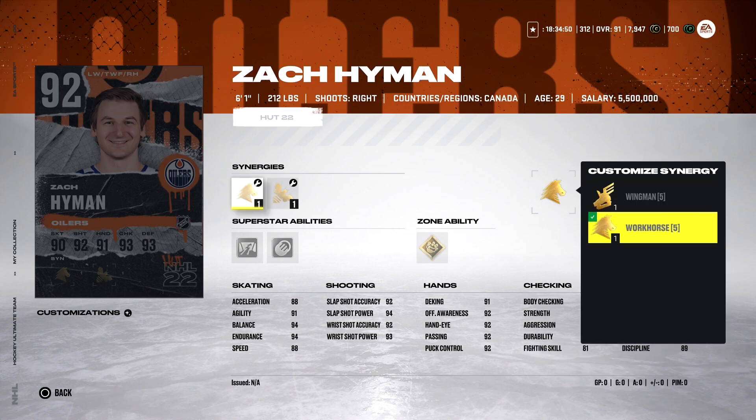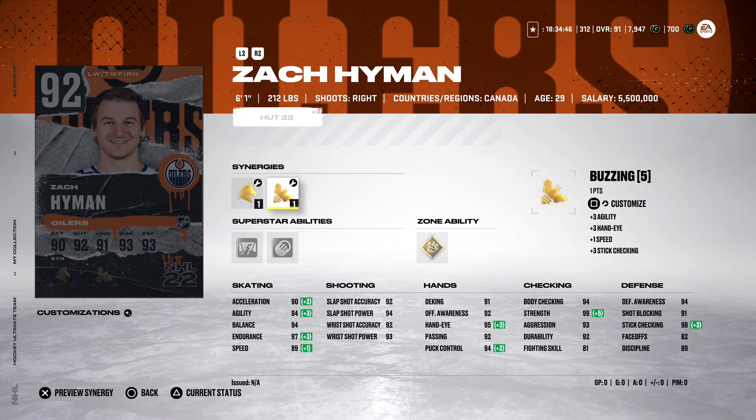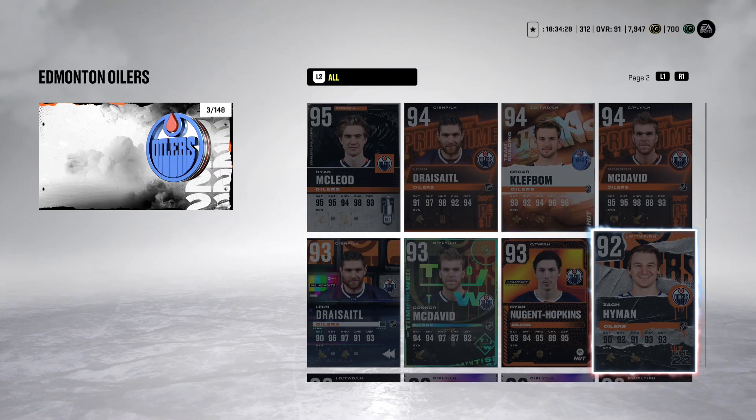6'1", 212 pounds — that is great size for a center. However, for a winger, I don't think I'm a big fan of Zach Hyman unless he gets a big boost to his speed or something. Close Quarters, Total Eclipse, and No Contest — I'm not a big fan of the card, that's just me though. Maybe you guys feel a little different. But he could go up again, and if he gets an Acceleration and Speed boost at that size, yeah, he's going to be pretty good.